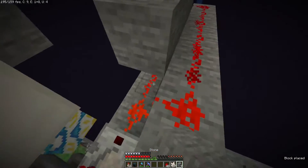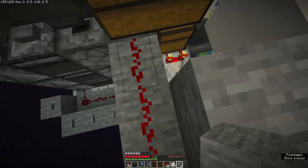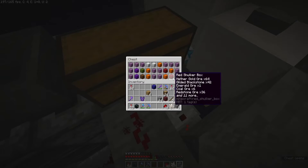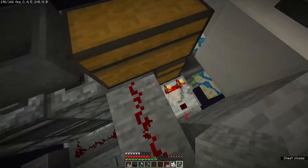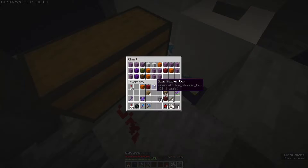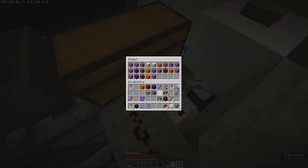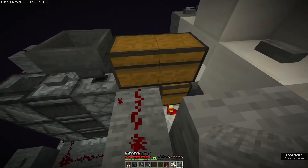Let's see about this — there we go. You can see that it has power, it's locking the hopper. And then if I take them out, still locked, and then if I take this one — yeah, there it goes. Okay, so when this shulker box enters, it locks. Alright, that's good.